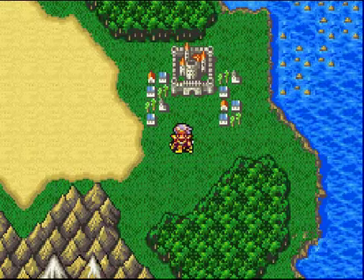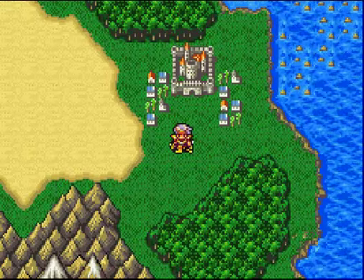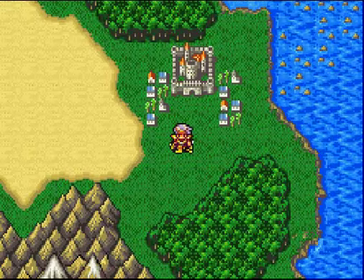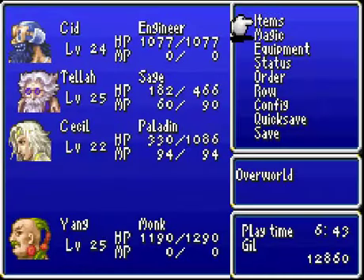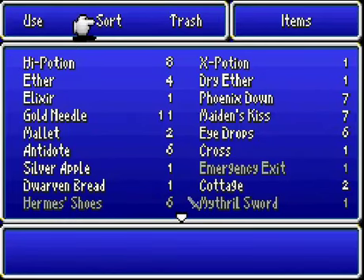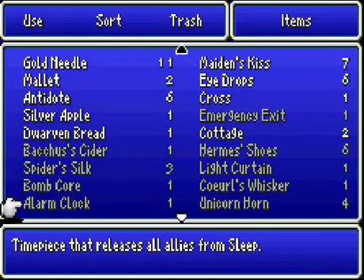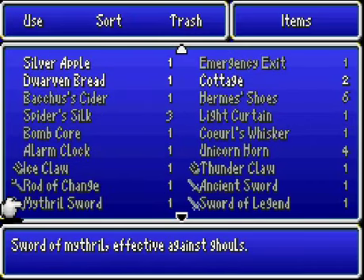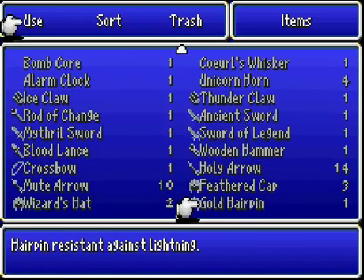Okay, so I think we went and did a couple side things. Well, as a point — oh yeah, that's right — it was the optional episode, so we didn't really need to get that stuff. But it's actually a pretty big help if you do, because you get a lot of better equips. We got the Bloodlance, we got the Sleep Sword.